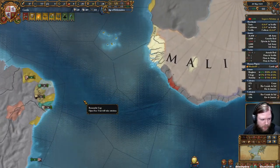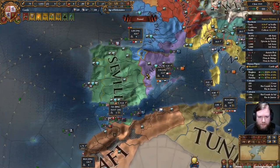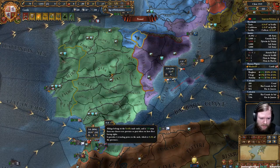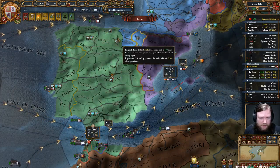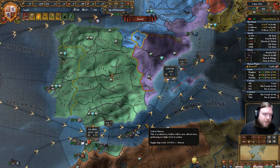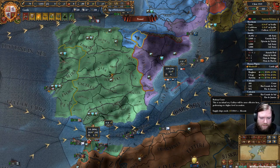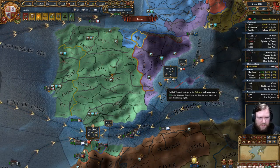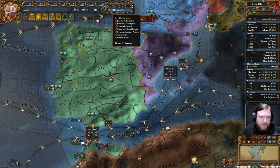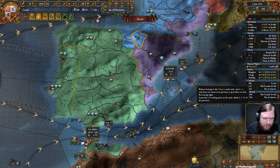Getting to level 2 quickly is a good strategy when relying on trade heavily. There is very little reason not to get to level 2. As you'll see in my home area, every single centre of trade I own is level 2. I've invested 200 ducats each - completely worth the price, especially in your home node. Getting to level 3 is more difficult. You can only have as many level 3 centres of trade as you have merchants, so our maximum limit is 3.